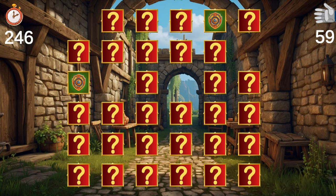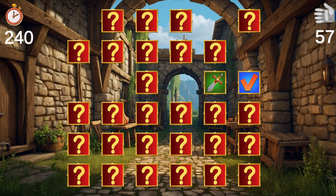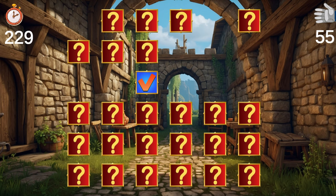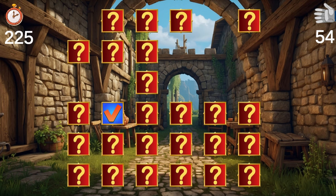Trophy-wise, you've essentially only got one goal here, and that's to finish the game on easy, medium, and hard. You'll unlock all the other trophies along the way — they're just for matching up each of the different types of cards. As far as the strategy goes, you'll probably be able to get through easy and medium without too much trouble, though for hard you might want to flip two cards over, pause the game, write down what you flipped, and keep going like that until you have everything turned over.